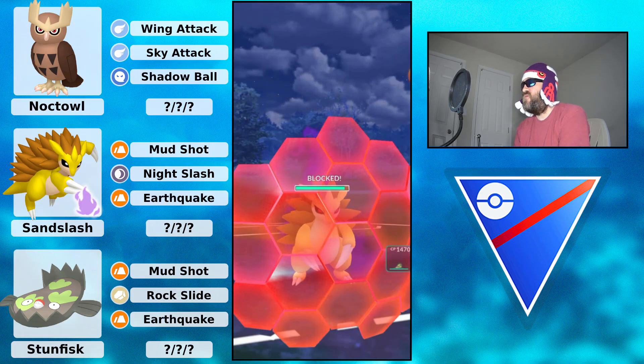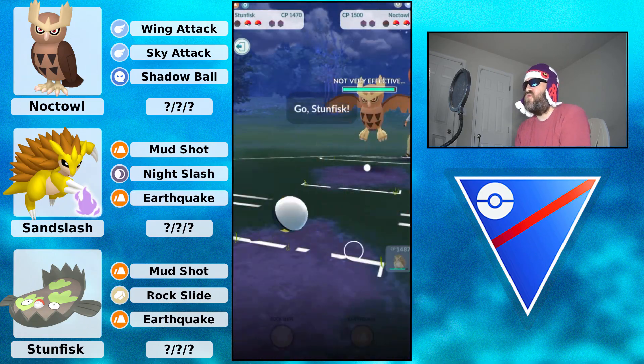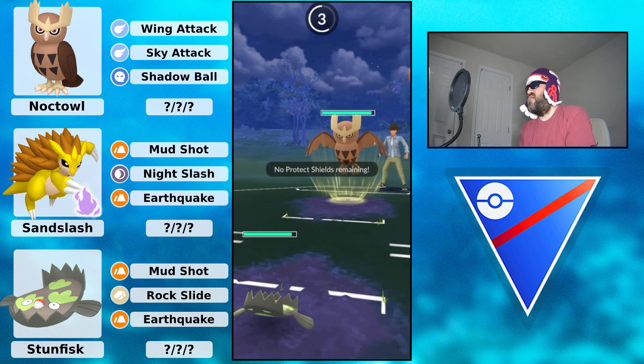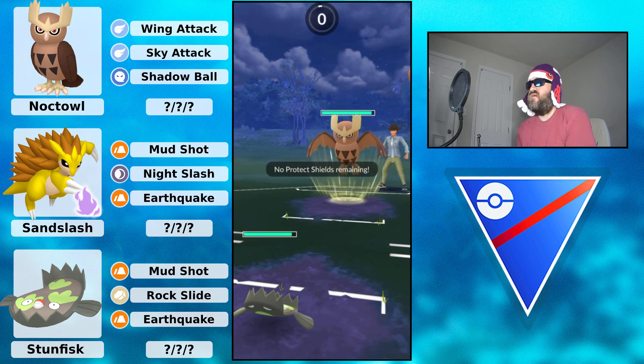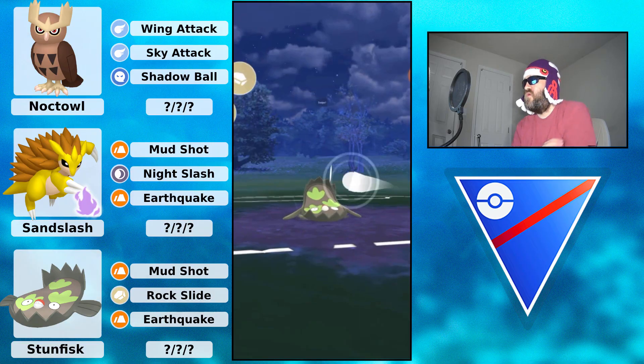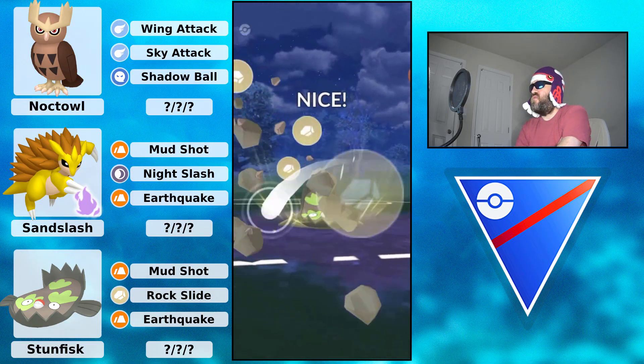This is a Shadow Kantonian Sandslash by the way. Surf is super effective on both Pokémon, but you have Earthquake on both Pokémon too. Going to go ahead and switch into the Galarian Stunfisk and save that energy to be able to get that Earthquake off later. This should be a win here.